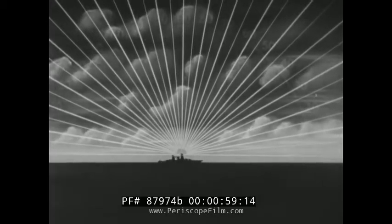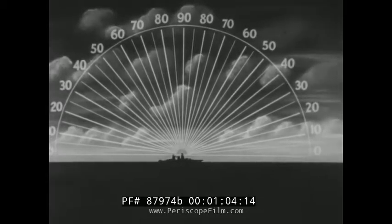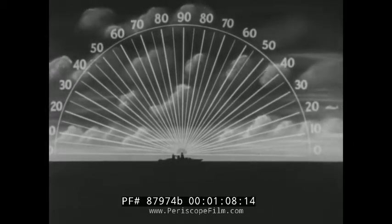The arch of the sky above you describes a half circle divided into degrees. The point directly overhead — the zenith — measures 90 degrees from either horizon.